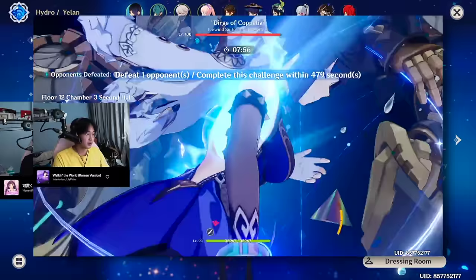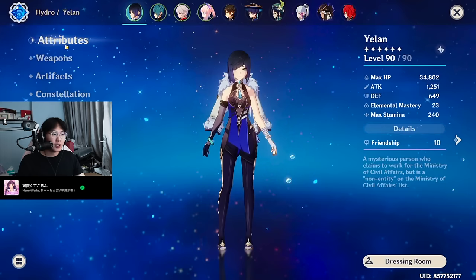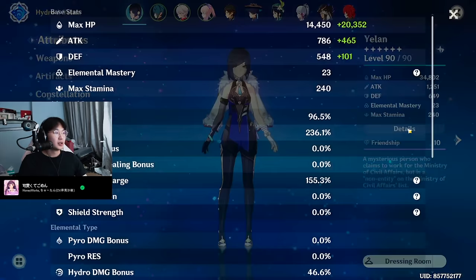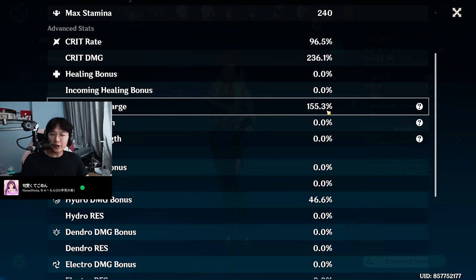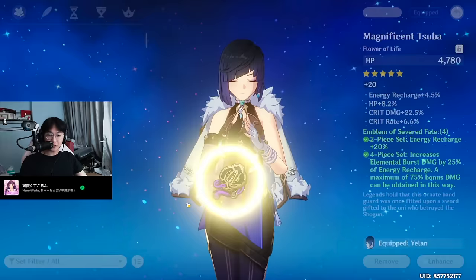Yelan is my main on this account, so I do play her the most of any character on this account. She is C1R1 — she has her signature, Constellation 1, which I really, really like. My build has changed a little bit since my previous video. Right now she has 96% crit rate, 236% crit damage, and 155 ER — though that's because of Zephos; I think she has 148 without it. She's running 4-piece Emblem.